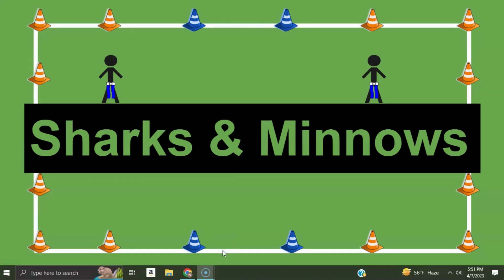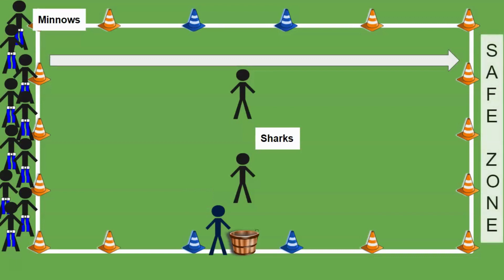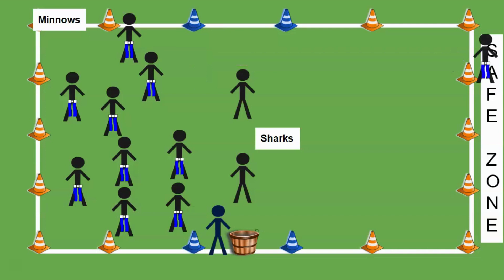Today we're going to play a game called sharks and minnows. There will be two sharks in the middle — usually one boy and one girl — and the minnows will line up on one side with flag belts. On the count of three, two, one, go, the minnows have to run all the way to the safe zone. Once inside the safe zone, they cannot be tagged by the sharks.